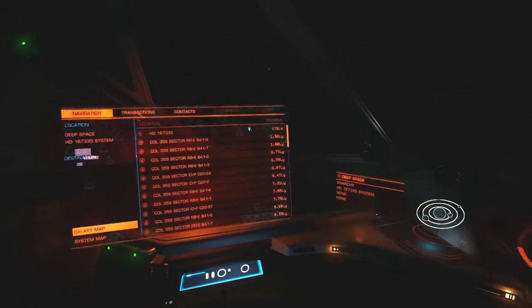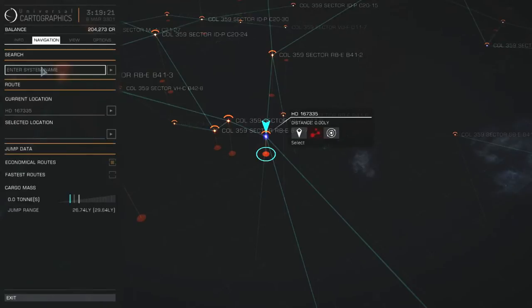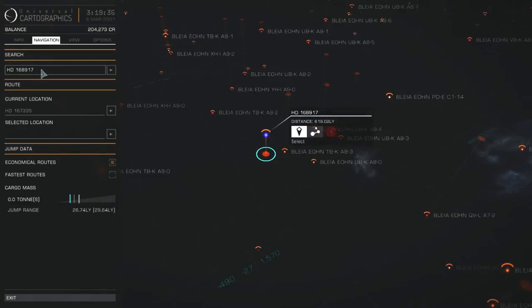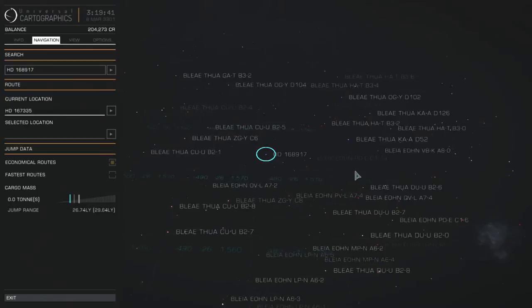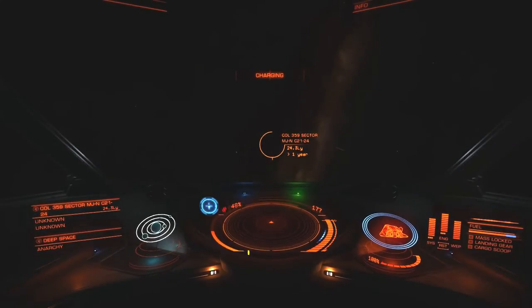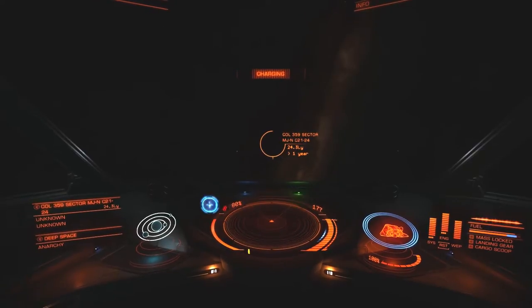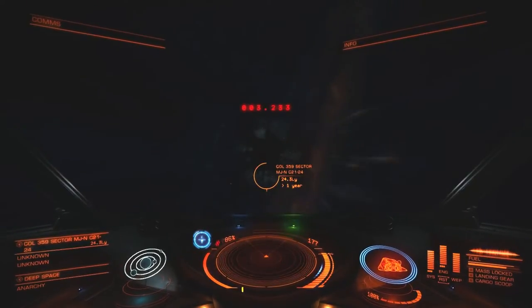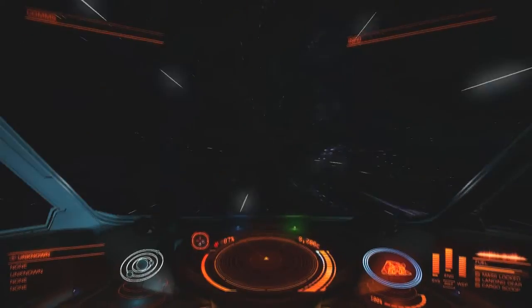Hello everyone and welcome back to my transgalactic trek in Elite Dangerous. I'm coming to you in post-commentary mode this time because I wanted to expedite things a little bit. A commenter named Blaine Crichton decided to recommend a system for us as our next target: HD168917. That particular system is well into the galaxy, about 570 light years further in than we are right now, a little bit more than 600 light years in distance from where we're starting. The actual time it took to record this is about 2 hours.